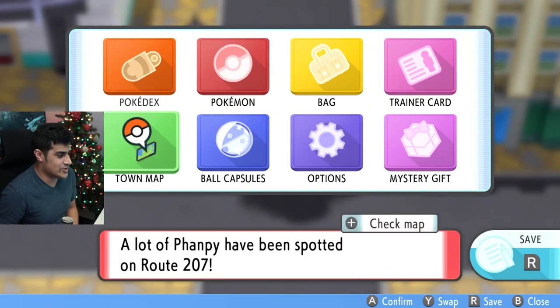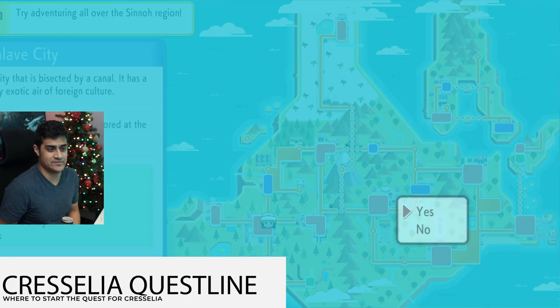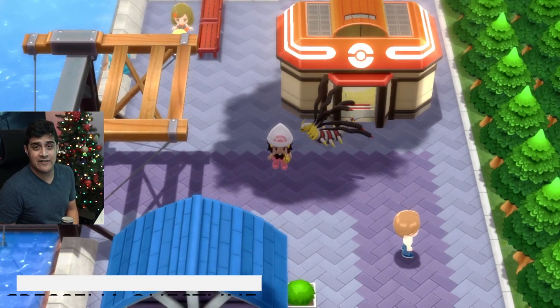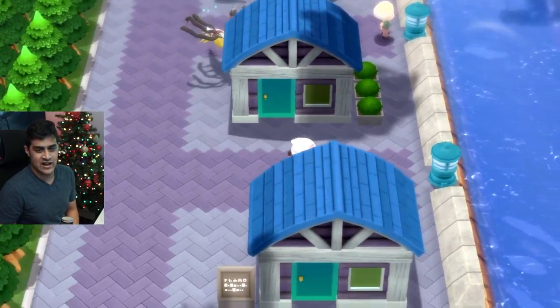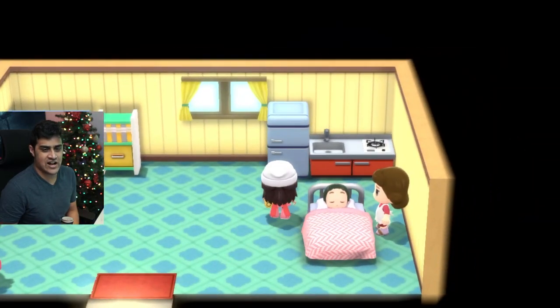The first thing you want to do is open your map and fly all the way over to Canalave City. Once you arrive in Canalave City, go ahead and cross this bridge, come down by the Pokemon Gym, and you will see a sailor over here. Go into the house by the sailor.